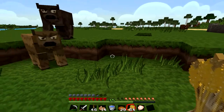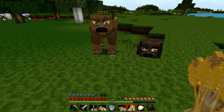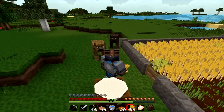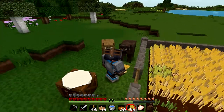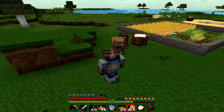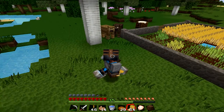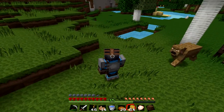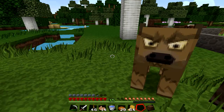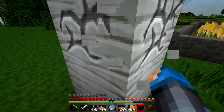I don't have any blocks in my inventory, don't worry. I'm trying to see if I can make a pen for them or something. This is what we'll do — let's just chop down a tree and make something really quickly.